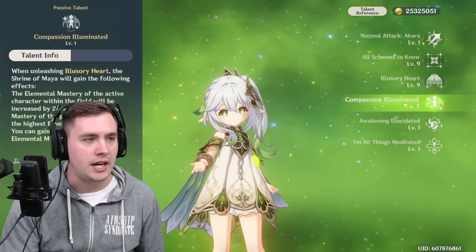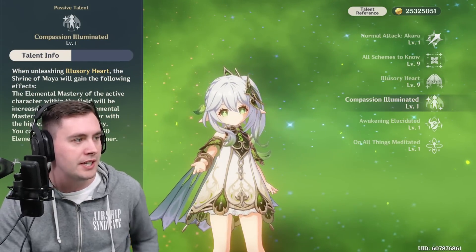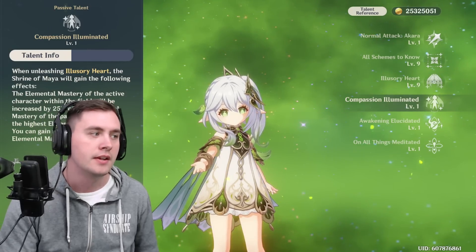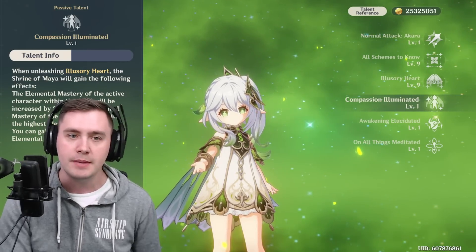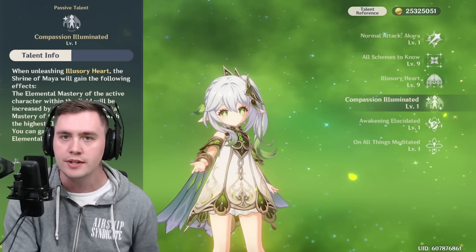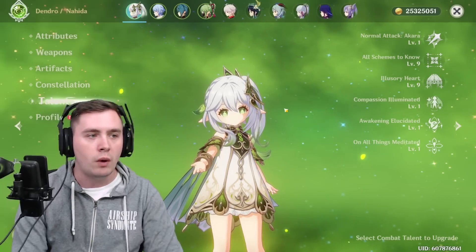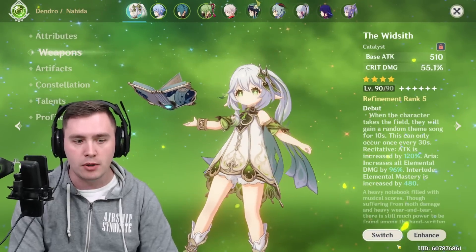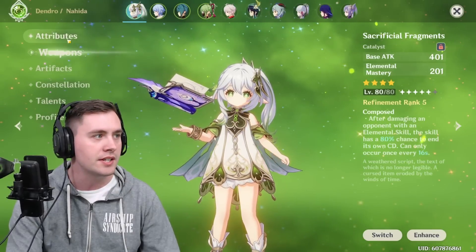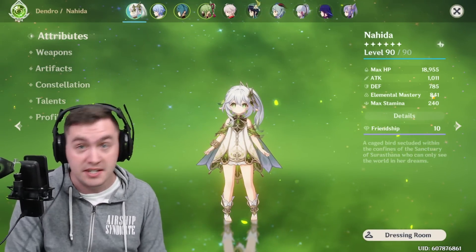With this talent right here, the Elemental Mastery of the active character within the field will be increased by 25% of the Elemental Mastery of the party member with the highest EM. You can gain up to 250 EM in this manner. That means if I had 1,000 EM and you're getting 25%, you would get 250 Elemental Mastery for your team. That is why some people will stack EM on Nahida. If I swap to this weapon right here, you can see that my Nahida would be at 841. Not bad — nothing to sneeze at.